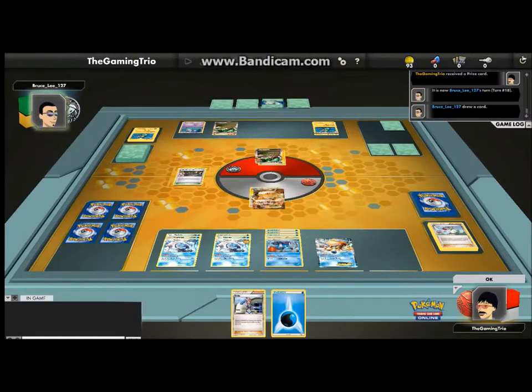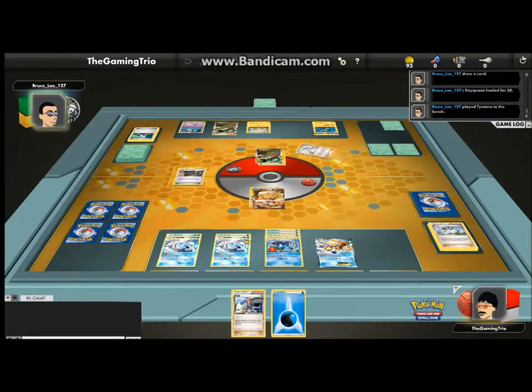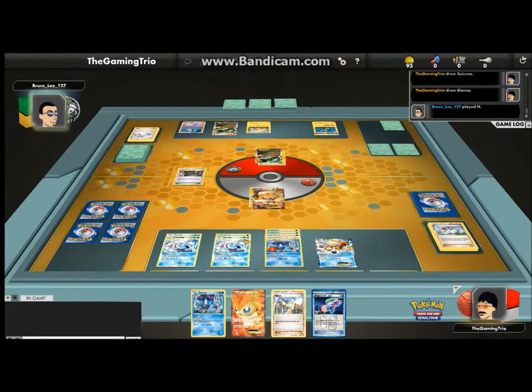I just need to bring in Suicune. 30 damage yield from me? Really? Okay, thinking about it, that's just me. Oh, it doesn't help. That's bad for me. Do get a Bianca - that could prove useful actually. If I can get the Catcher, that'd be great. Capturing the eel.